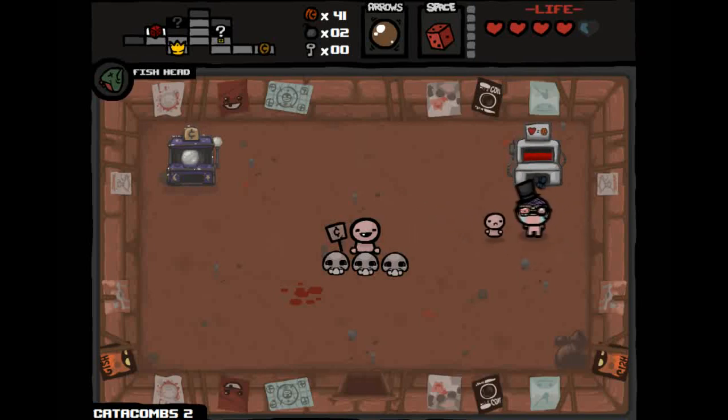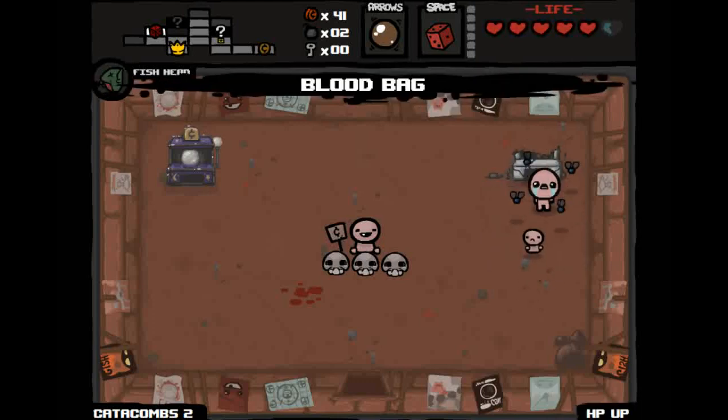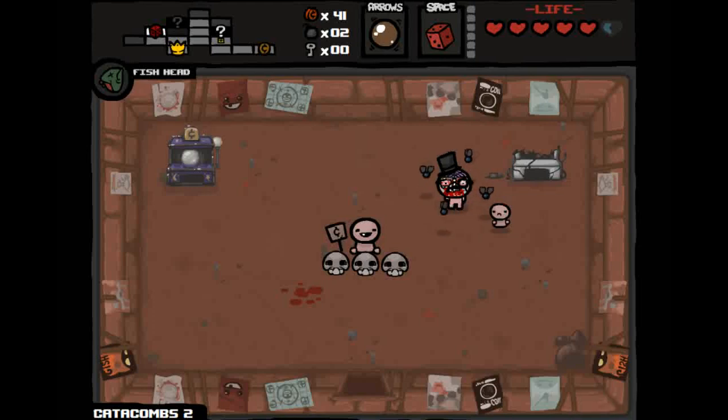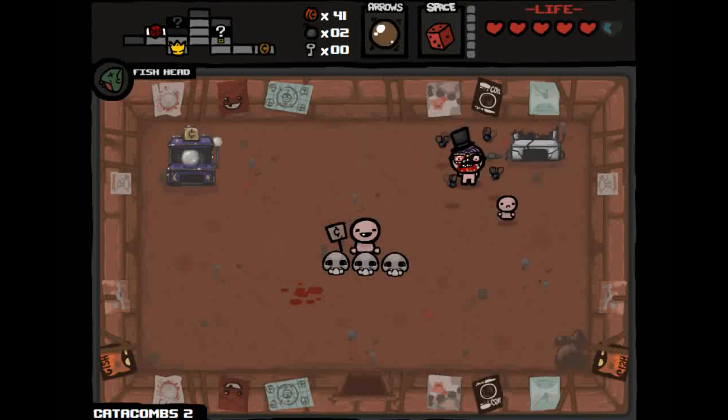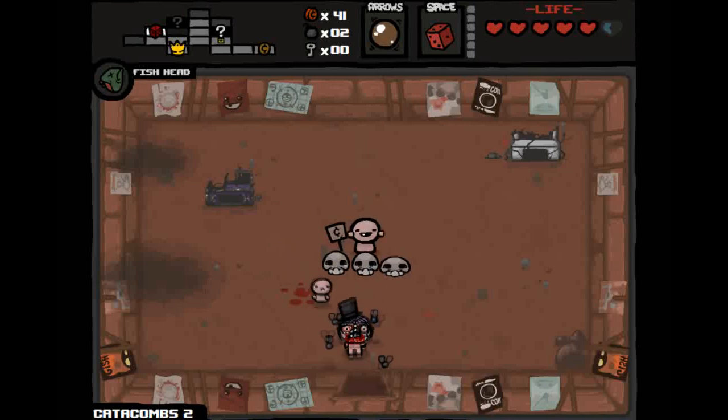There's a fortune teller and a blood machine where you give health and get money back. There's a specific chance you might get the Blood Bag or IV Bag from it. Bum Friend stole my money — but I got the Blood Bag! There's only about a 10% chance of getting this. The IV Bag is a spacebar item where you reduce health to get money. The Blood Bag gives a speed increase and health increase. I have no interest in the fortune teller so I'll blow it up.